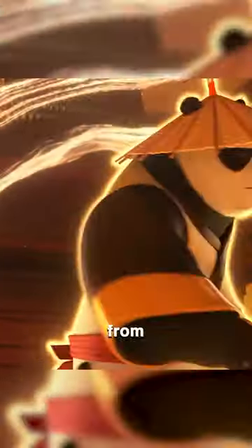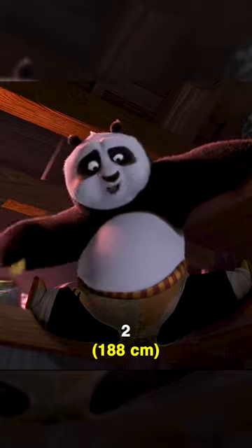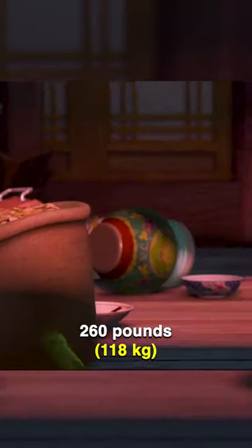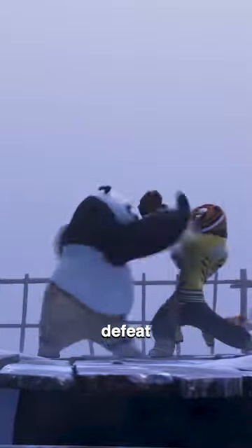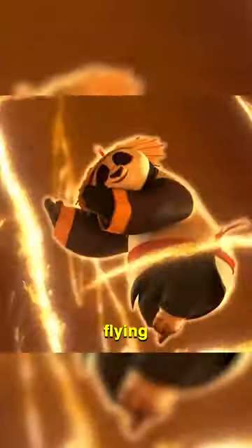This is how to get Po's physique from Kung Fu Panda. Po stands at a height of 6 foot 2 and weighs 260 pounds. Po's body weight helps him defeat every enemy he faces, giving him superhuman strength. This makes him able to send enemies flying and lift enemies a lot heavier than him.